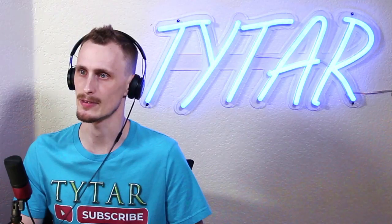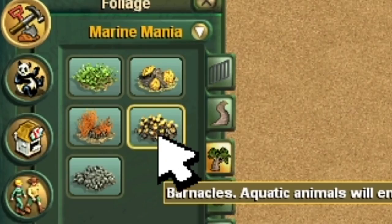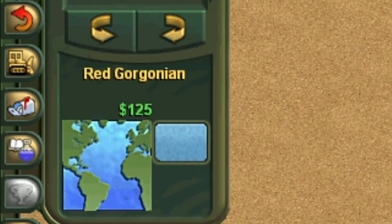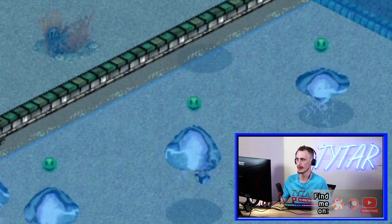We're going to start out with the lion's mane jelly. Get a few of those in there. How do jellyfish reproduce? Such fascinating creatures. Take a look and see what these things even like. We got our sea sponge, old barnacles, red gorgonian. Seagrass — they don't like the seagrass. Excellent.